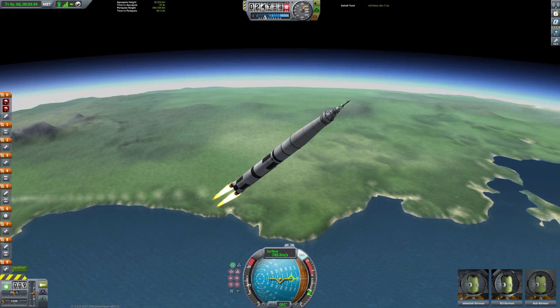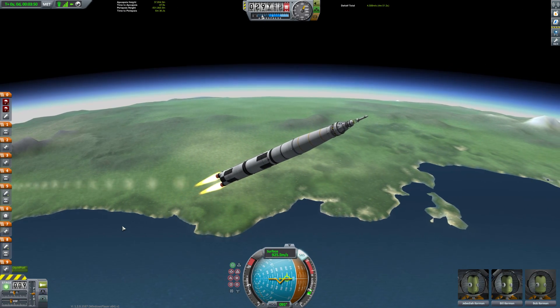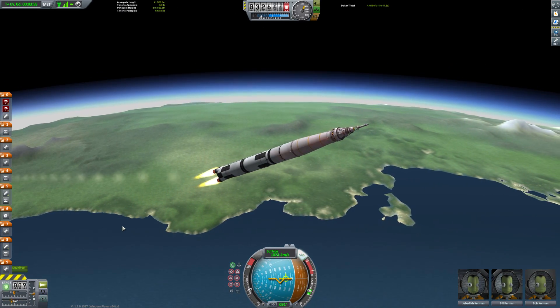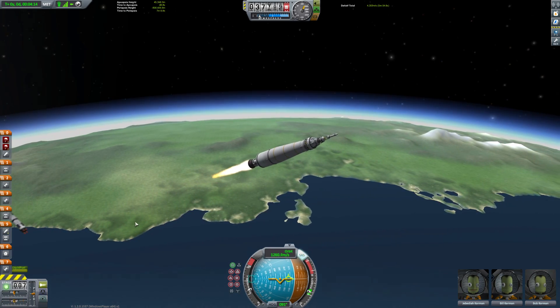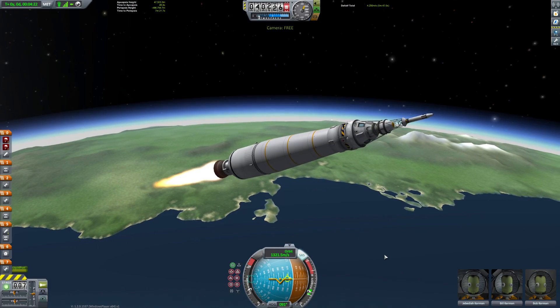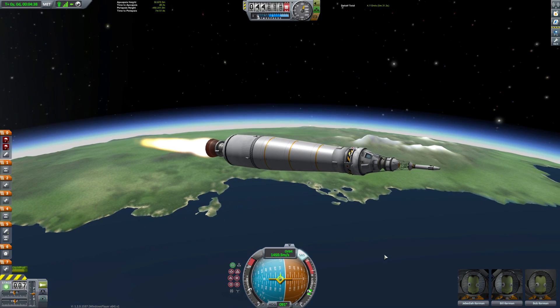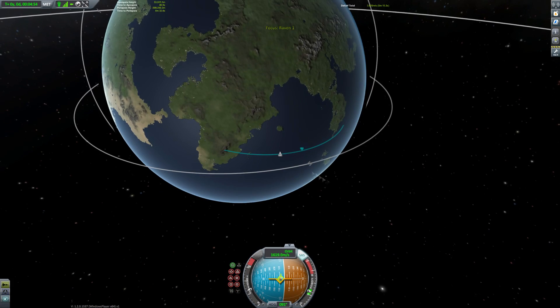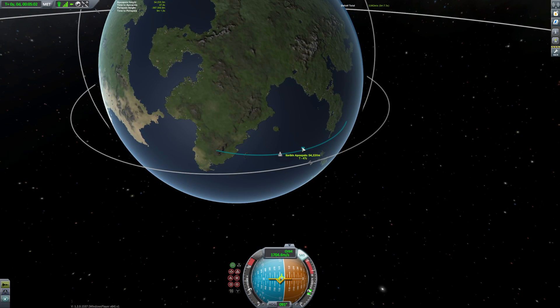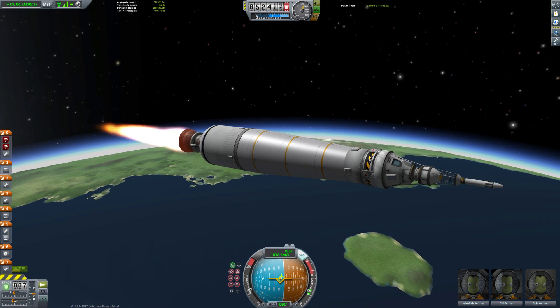We're almost about 50 seconds to a minute away from apoapsis, so we can start to fly flatter now. You saw those red flames appearing — you don't really want those because it generally means you're wasting too much energy fighting air resistance rather than getting into orbit. If you want a detailed tutorial on getting into orbit this is probably not the video for you; there are plenty of good ones out there, so I'm skipping forward through this stage fairly quickly.